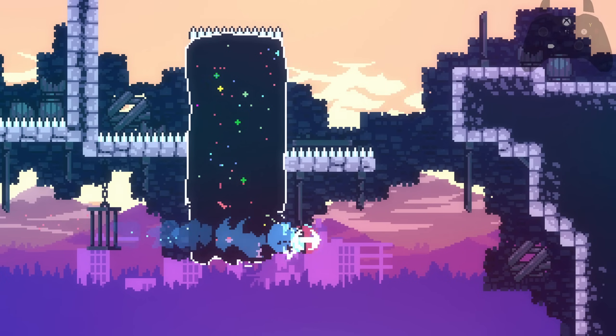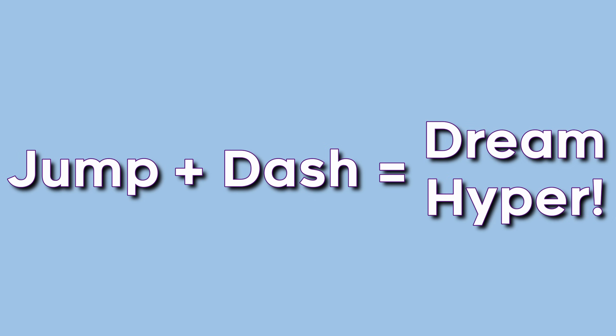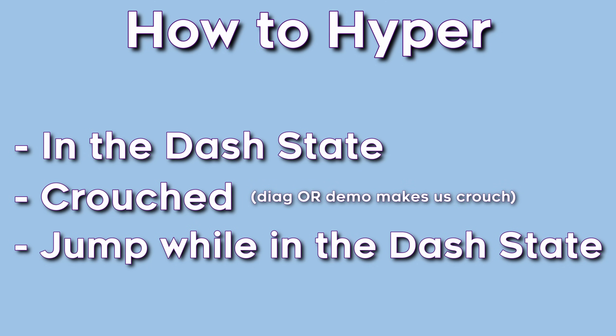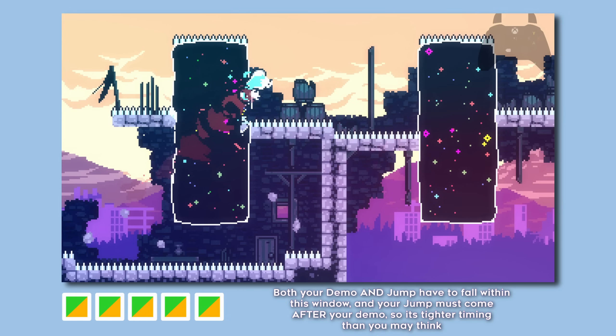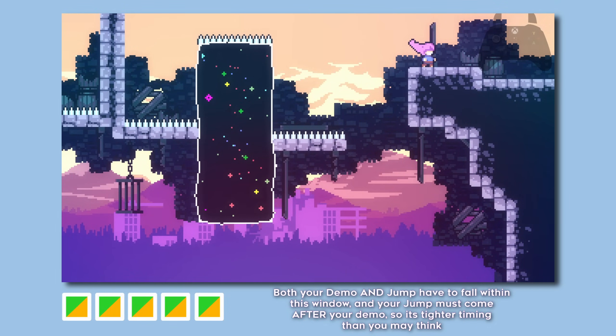Arguably even more useful are dream hypers. Those coyote frames that let you jump also let you hyper. To hyper, you need to be in the dash state, crouched, and jump while in that dash state. To be crouched, you either have to diagonal dash or demo dash — do not diagonal dash for your dream hypers, so demo dash it is. Quick tip: you don't get a ton of time to abuse those coyote frames — it's only five frames. So press and hold your demo button after exiting a dream block, then shortly afterward press jump. Also, you can't use your coyote frames if you try the diagonal dash dream hyper.